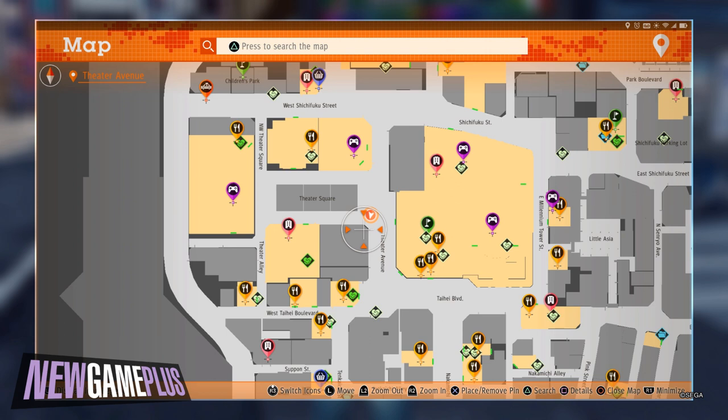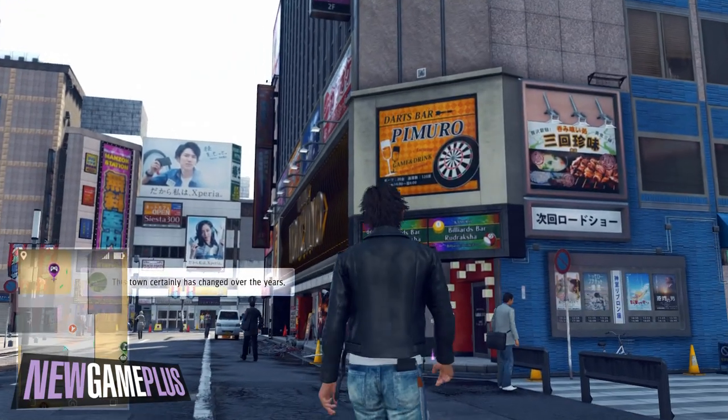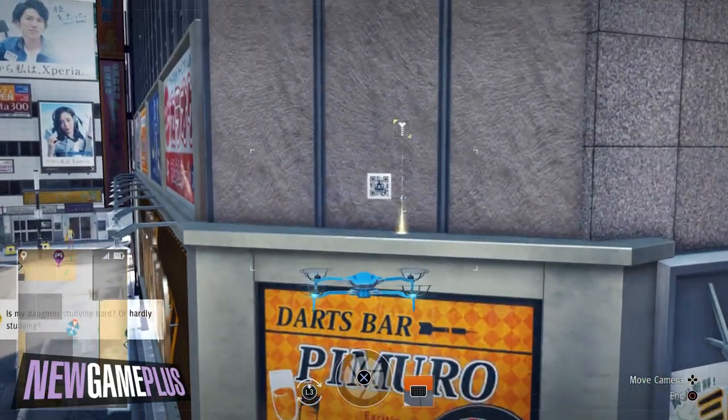For the fourth code, quickly make a 180 turn and head towards the south eastern part of Theatre Square. You'll find the code perched just above a darts bar billboard.